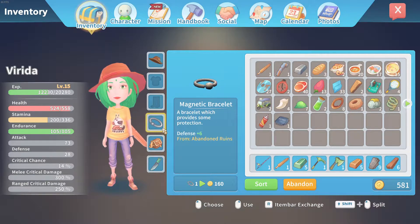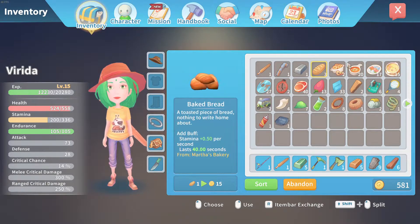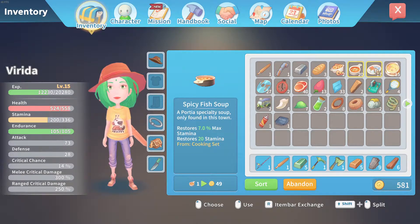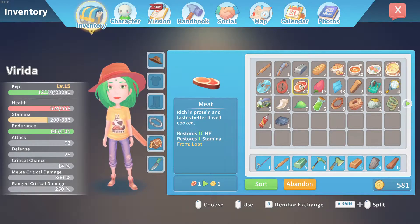I also have a bunch of items: the bacon fish roll and the spicy fish soup that I won from fishing day. I'm gonna be using those, plus tasteless broth, bread, and meat I've racked up from killing llamas, and snakeberries that I got from picking them up.